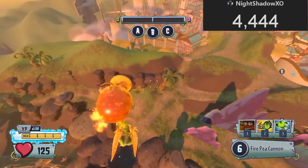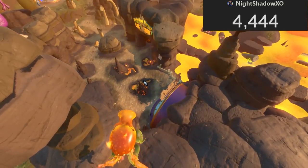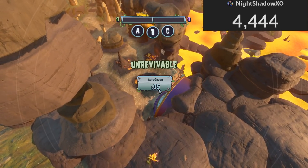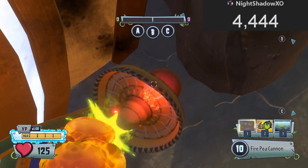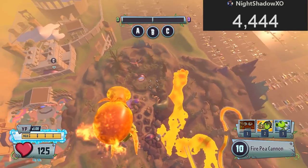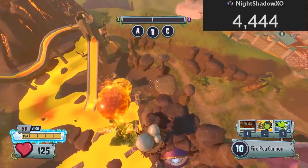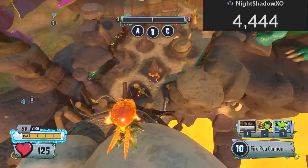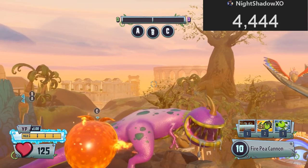There it goes guys, there it goes! All you wanna do is just not die. Aww, damn it! There it goes, there it goes — look at that, oh my god! I can see the Coliseum map from all over here. Come on, okay, there we go. Then you can just camp up over here and you can see the Coliseum and the other map.